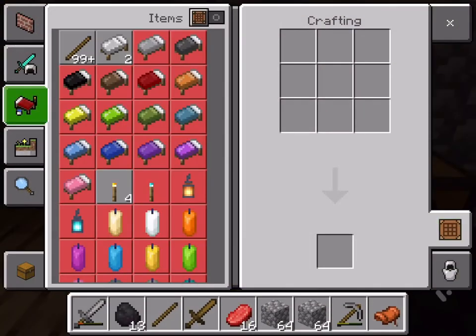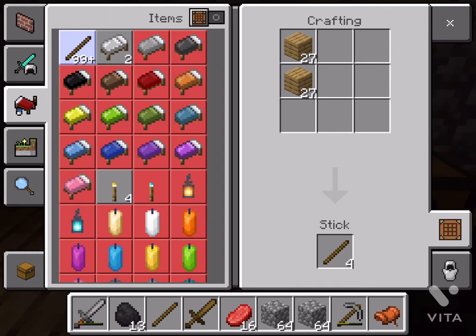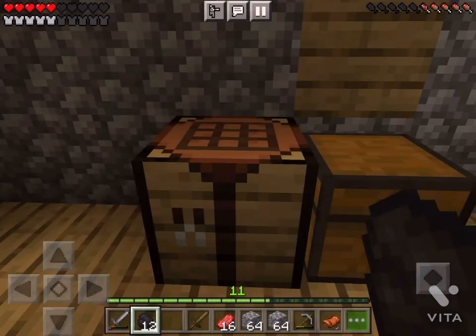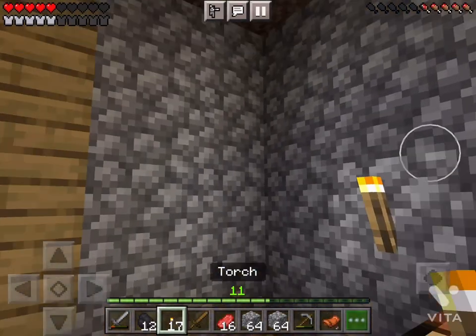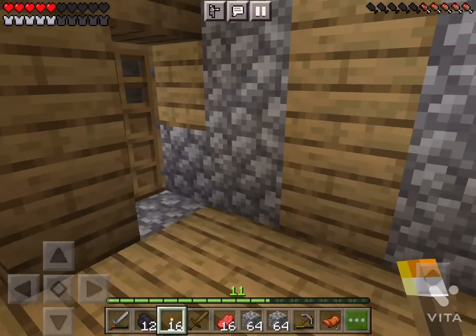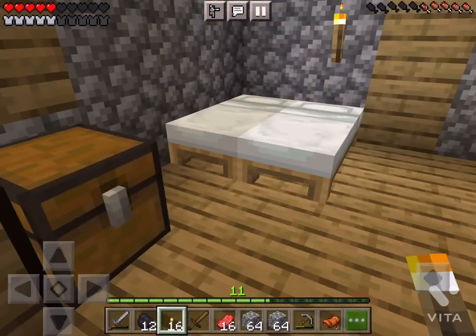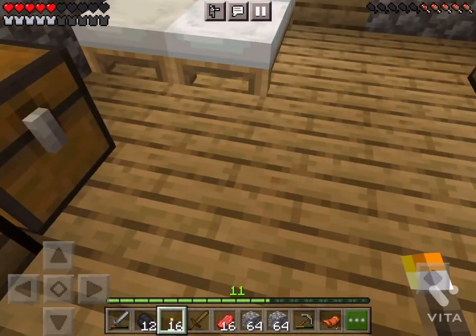Open the crafting box and start making torches. First make some sticks, then grab the coal and craft the torches. You can put them on the wall anywhere you want, even in caves. Thanks for watching — I hope you liked this video, please like and subscribe!